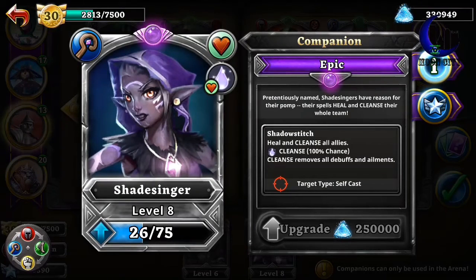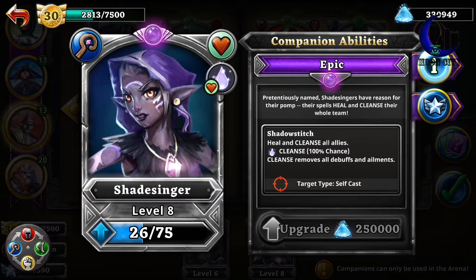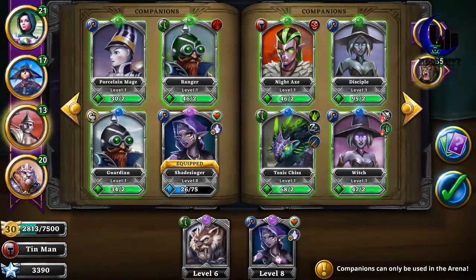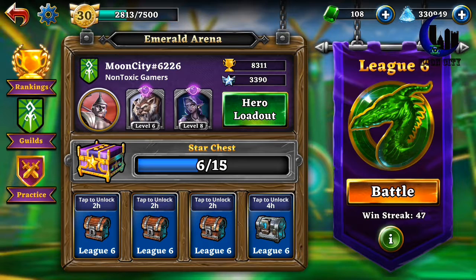This one — Shade Seiner — is my favorite companion. Her health is up there, she debuffs, and she heals. That's why she is in there — one of my favorites. Let's do one more battle.